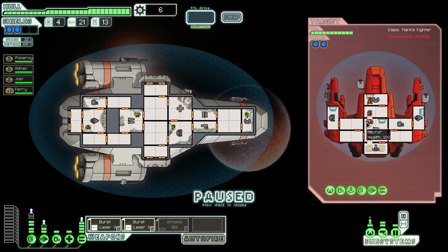They're boarding as well — how many are boarding? Hopefully not too many. I'm not going to have enough time to disable that. So we want to take out their shields and we want to take out their weapons ASAP. I'm going to have to pull people away from their stations to help defend.